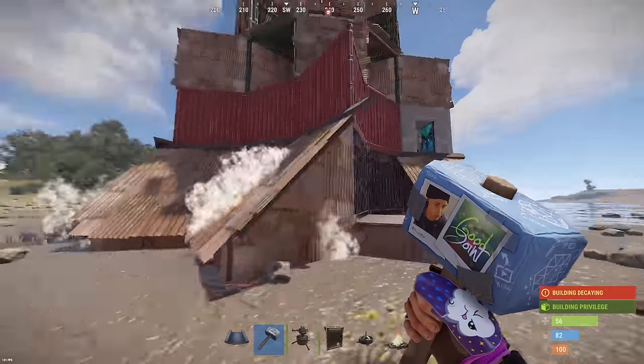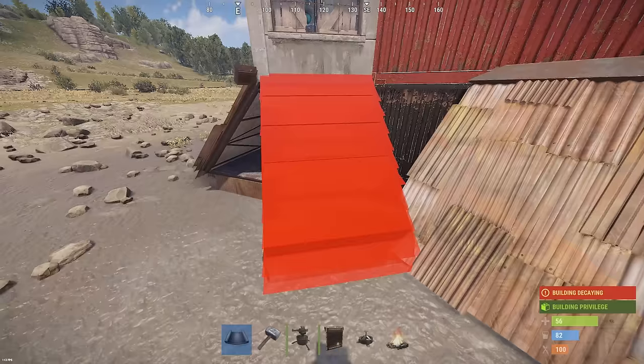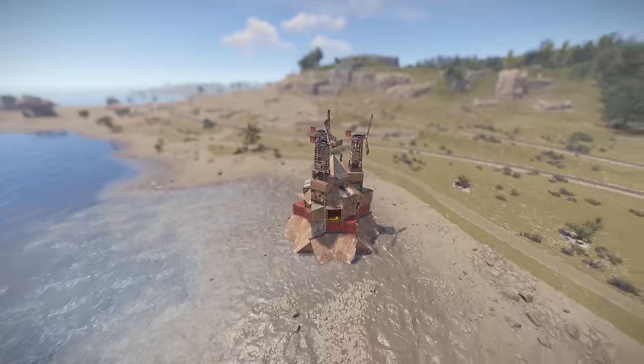Therefore, even if you have never built bases on creative, go and at least try to build the first floor with these roofs. If everything works out, then you can safely go into survival. Because the base itself is considered to be light, and I made it completely based on your comments.